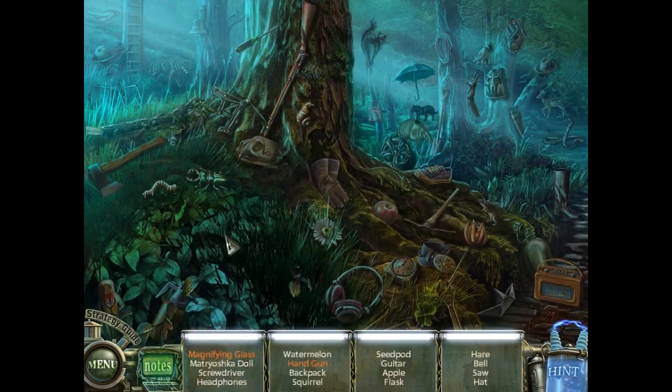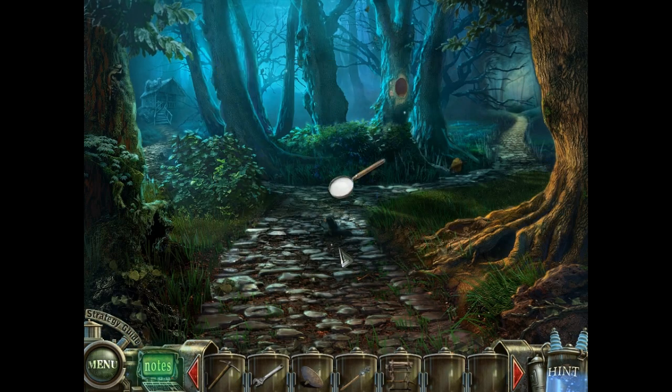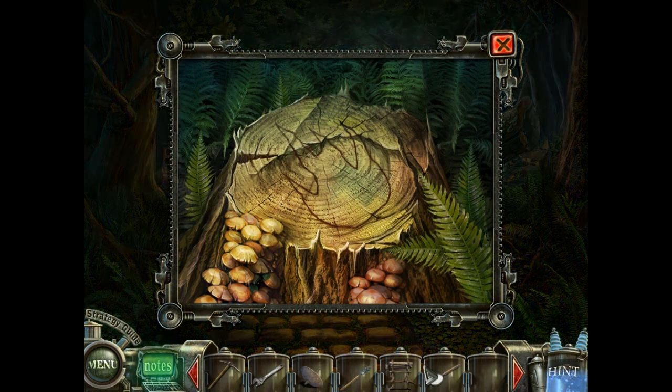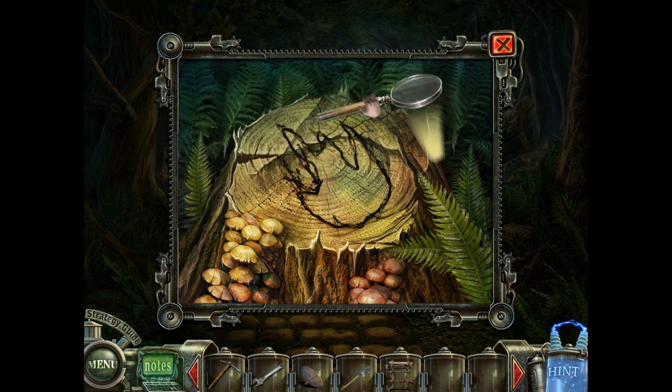Another hidden objects challenge - this is a super easy one. Magnifying glass there, gun right over there. Really easy to find those items. This time our special item is the magnifying glass, which we want to use here for the puzzle. Basically, you want to click and drag the mouse around this outline. You can also stop to take a break if you want to. I don't think you have to get it perfect - you just need to be relatively close. It looks beautiful, it looks fantastic.